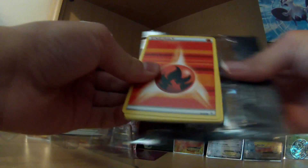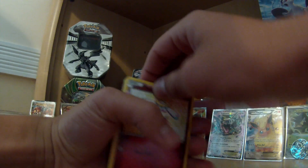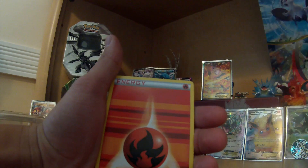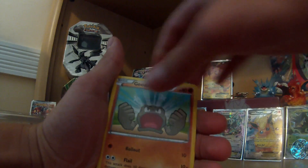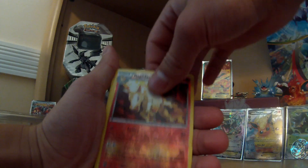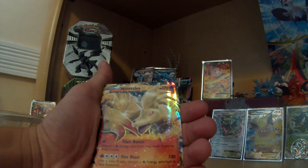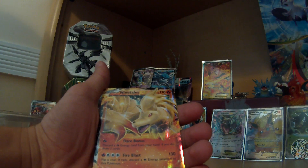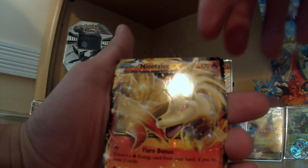Here we go with the Blastoise pack. We got a Flobebe, a Persian, Golbat, Fire Energy, Tangela, Zubat, Geodude, Rapidash, Altaria, and a Ninetales EX. I saw this card in an earlier video and I've wanted it so badly — I thought it was such a cool-looking card.